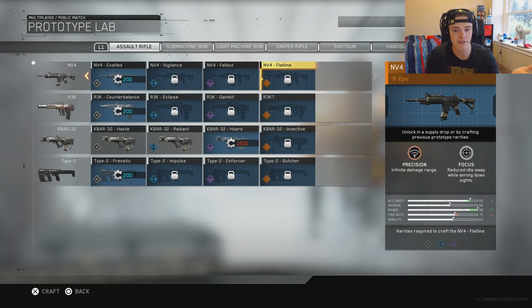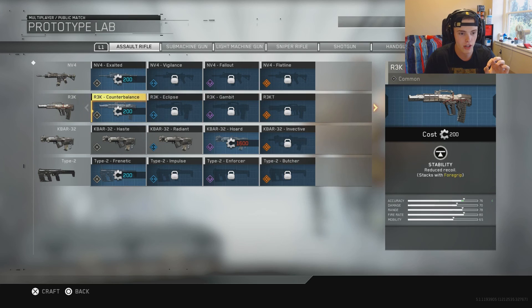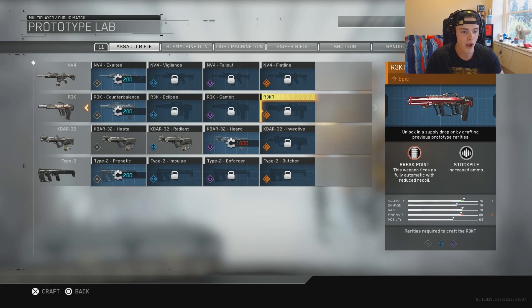It's gonna eliminate that big space in between bursts, though the fire rate goes down by four. I imagine it won't be too much — it's only minus four, and as you saw with the Flatline the range went up by 17, so minus four obviously won't be too big of a stat change. It also has Stockpile: increased ammo. So not only are you gonna be able to fire automatically, but with stockpile you're gonna be firing so many bullets down range. And look at this red camo — absolutely sexy.